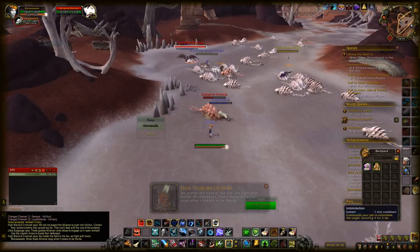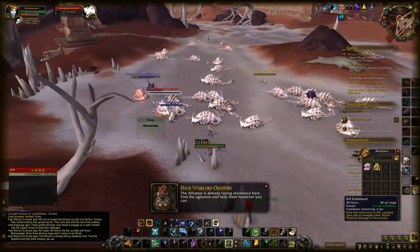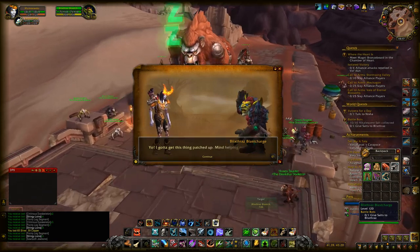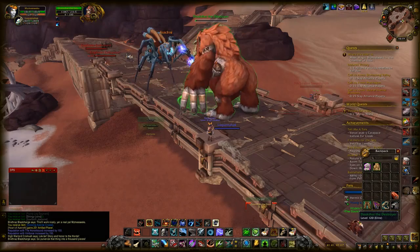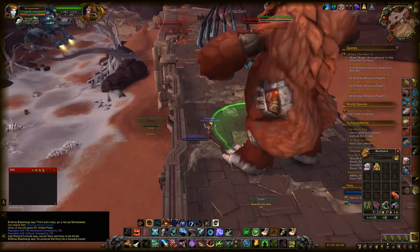If you want to give your side more chance of winning, you can run around the area killing the little creatures and loot salt. Then go to the trainer for your faction bot, hand him the salt, and that will give your faction more chance of winning.